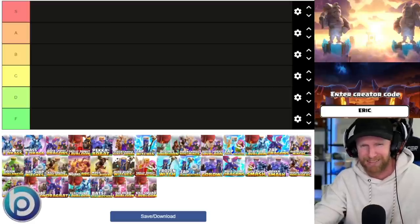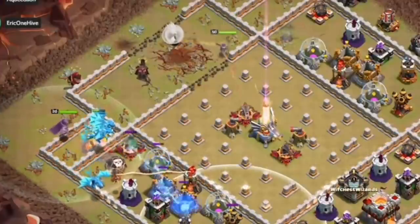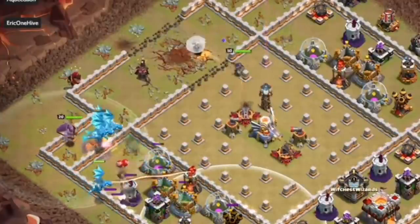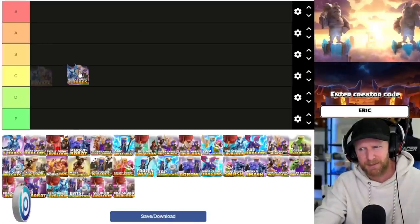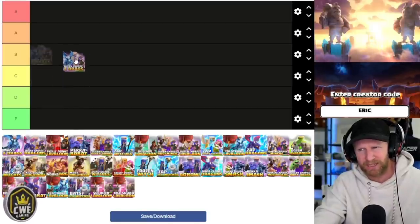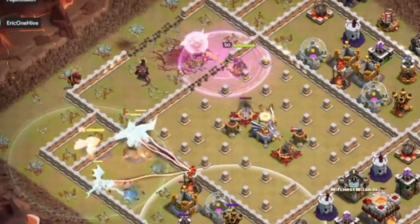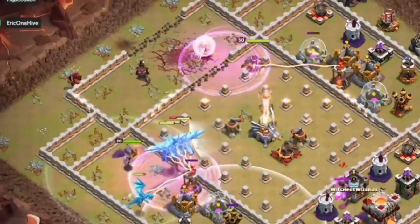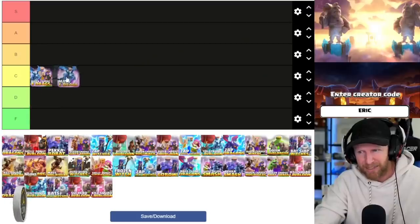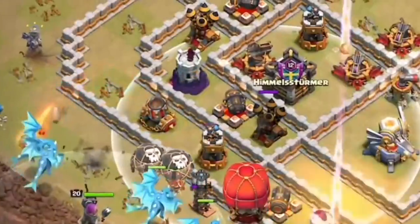Queen charge electro dragons — I'm going to rank this one C tier. I don't think it's super universal and I think most people are going to mess this up, so I rank it a little bit on the low side. Mass e-drags — kind of the same idea. This attack is super powerful against super compact bases.